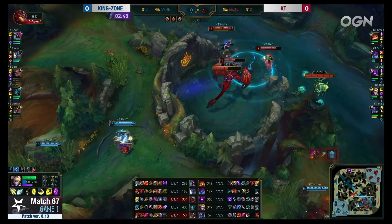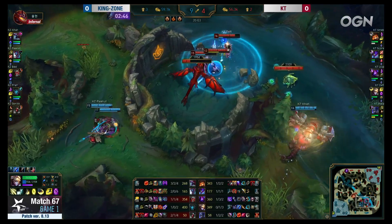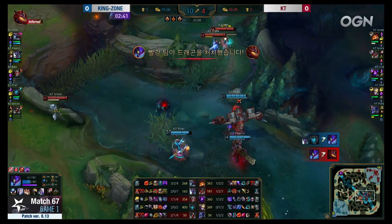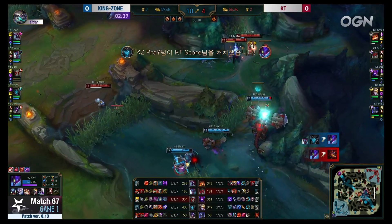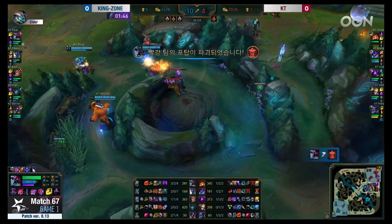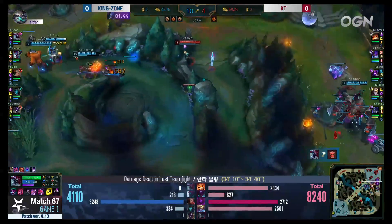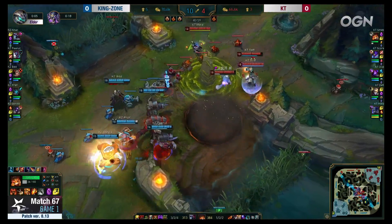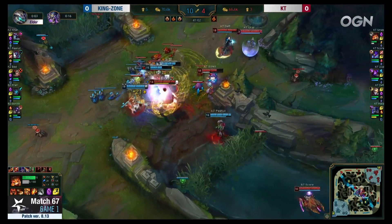KT will be able to get an Inferno Drake which of course will have some value. Although Prey and Peanut want to fight — Peanut's going to pop into the pit. He gets the smite, Red Buff's going to kill him but the smite was the important part — getting the pick, huge for Kingzone. When it felt like Kingzone had landed a knockout punch about 25 minutes ago and at this stage of the game it will be augmented by the rest of his team. Layering it on top — that's a really good rupture to come down.